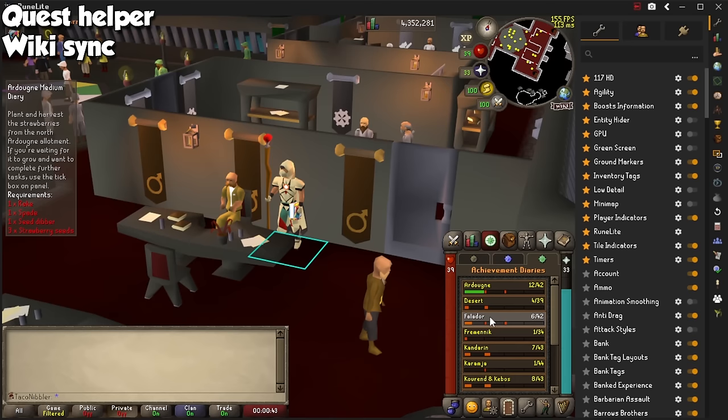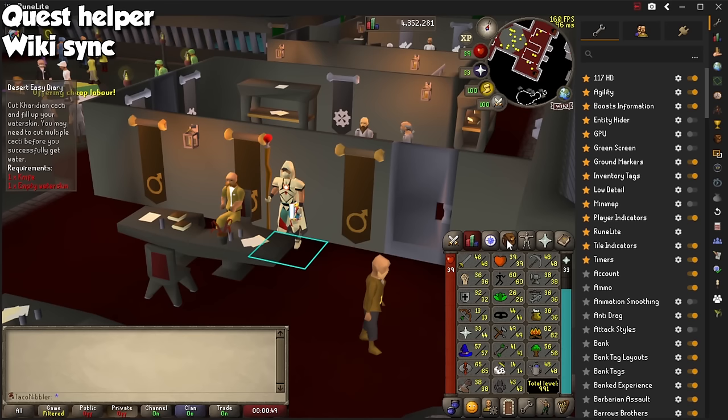The WikiSync plugin will sync all of your stats, quests, and diaries, so you know if you're able to do a specific quest or area task when you visit the wiki. Even if you will eventually be done with both of these, I like to have them on at all times.